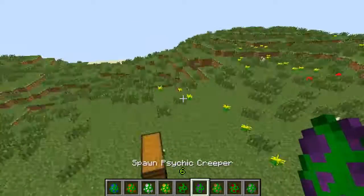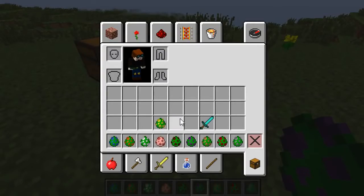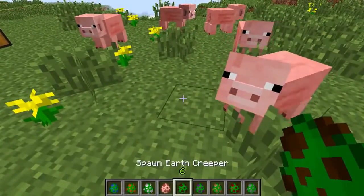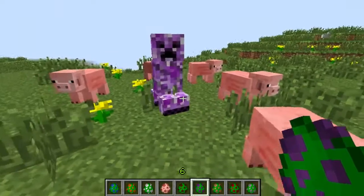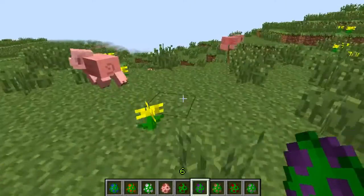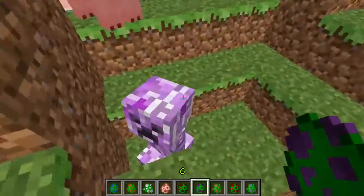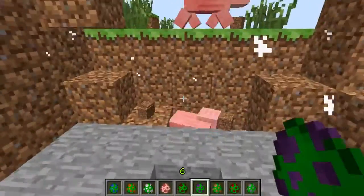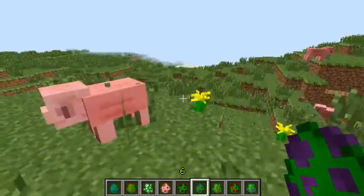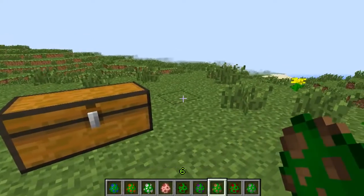Next up is the psychic creeper — I'm also going to need some pigs for this. Don't worry, this one won't be as destructive as the last one. The psychic creeper is nice and purple, and what it does is launch guys far away. He kind of did it but kind of exploded as well — he's not supposed to explode, he just kind of launches things. He made this pig freeze up — I snapped him out of it!